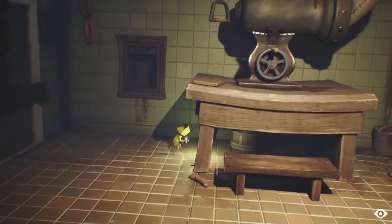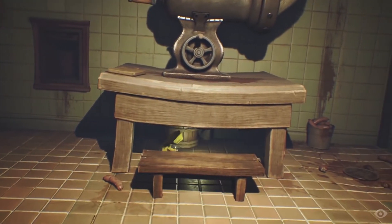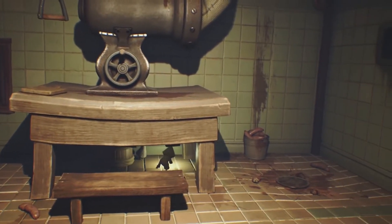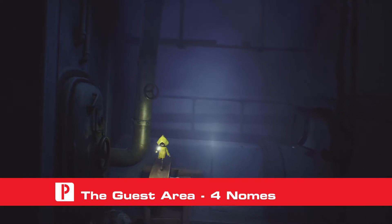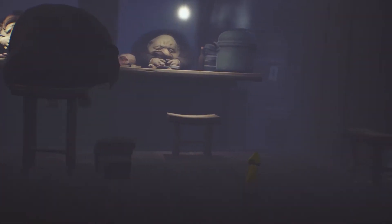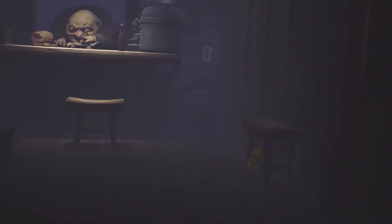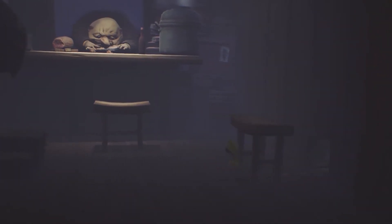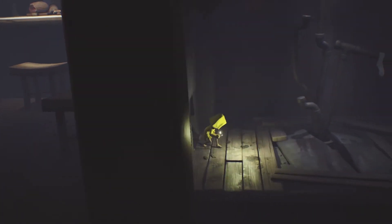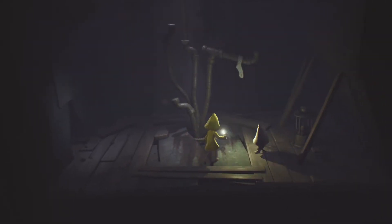When you reach the room with the sausage maker and the lift that leads up to the freezer area, look under the table that the sausage maker is sitting on to find a gnome hiding there. At the very start of the area, go left instead of right to find a secret room with a gnome. In the room where you have to run across the top of the bar dodging guests left and right, before you make that run, look to the far right side of the room to find a stool pushed up against the wall. Move the stool to the left to reveal a hole behind it, then crawl through the hole to find a gnome.